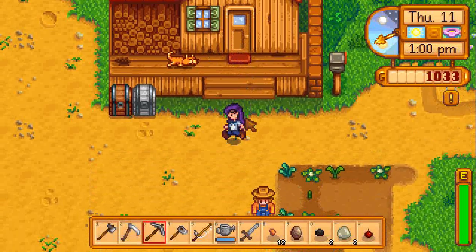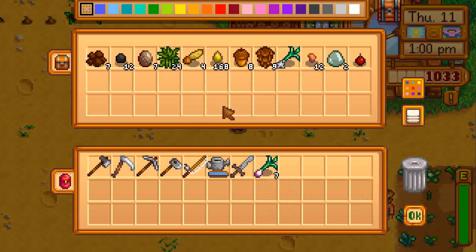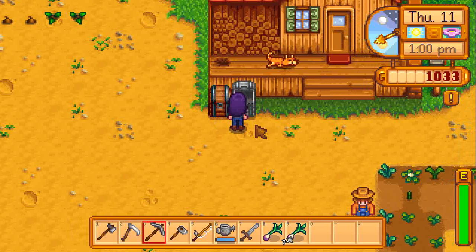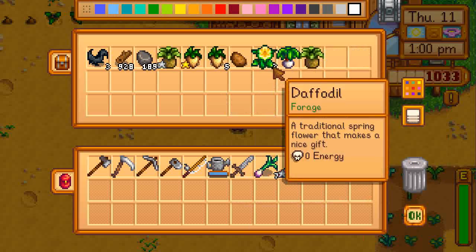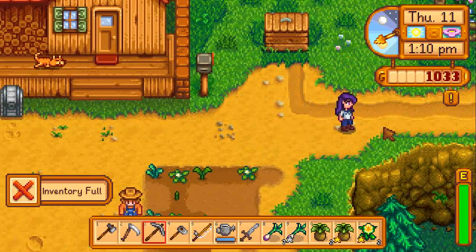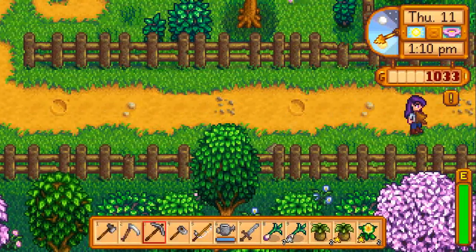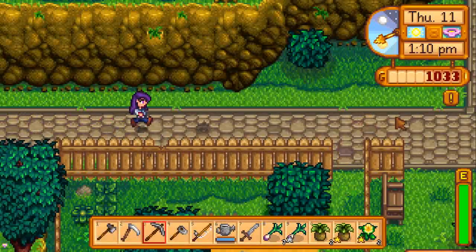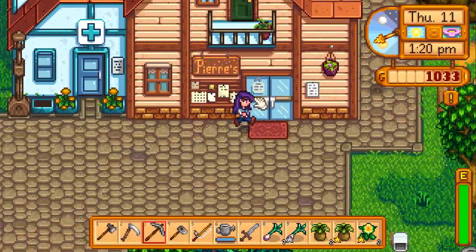I had to go back home to clear my inventory space again. What we're going to do — we're going to try and sell some of these crops. We'll go down to Pierre's shop, the general store, sell these things and see how much we make, because we really need to upgrade our backpack if we're doing the mine stuff.